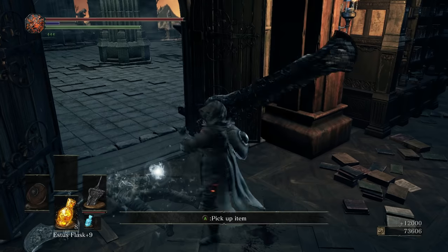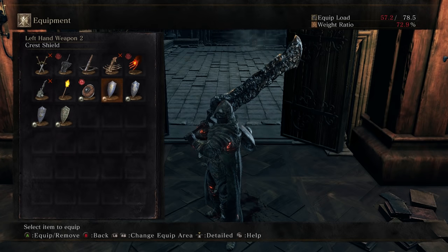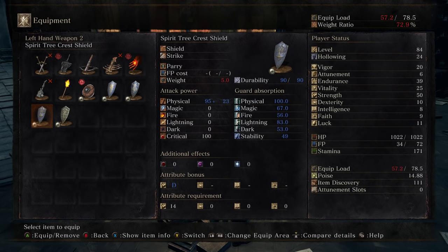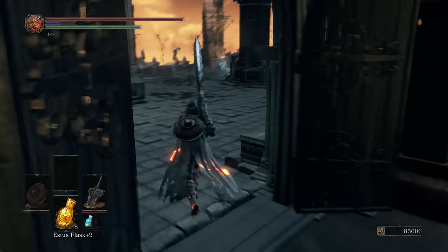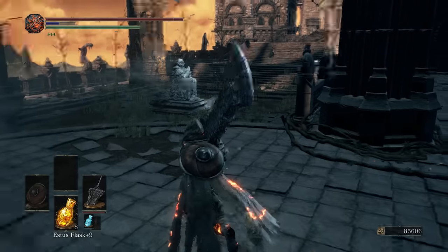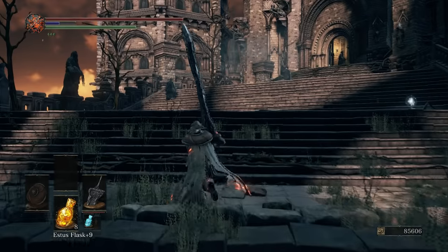Man, that did not work out well for you. Thank you for the Golden Wing Crest Shield. Just to take a quick look at the shields — we have the dark, we have the fire, we have the lightning, and now we have a high magic one as well. Where's Katana Bro? Katana Bro did not want to come along — he just straight-up abandoned the Faram Knight. Kind of sad.